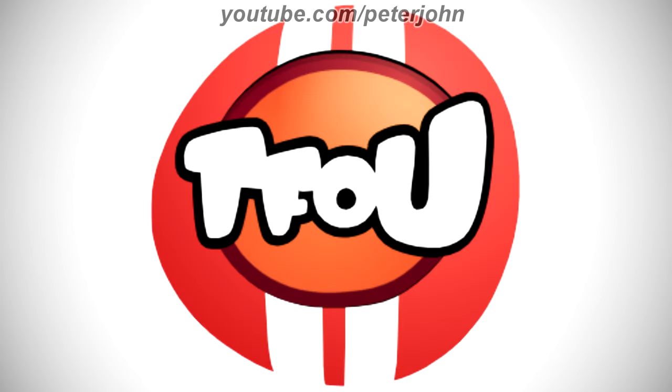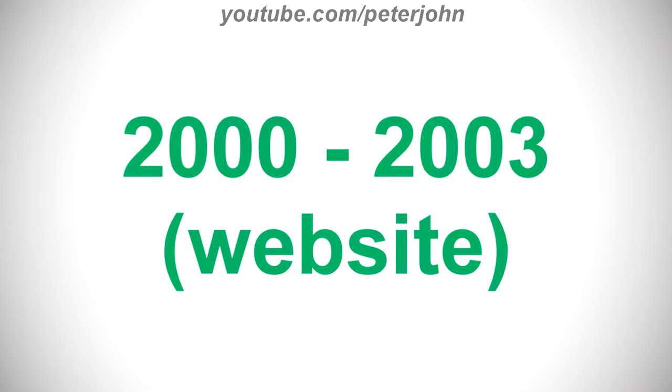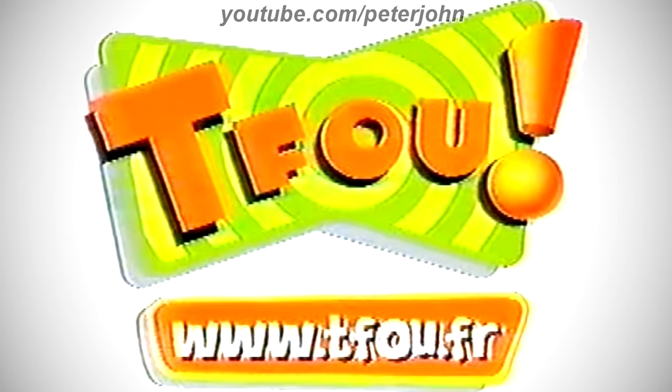Now I'm gonna talk about Tfou. It is a French children's television broadcast programming block on TF1. 2000 to 2003 is a website: here we have the logo of the first name, Tfou with an exclamation point. There is a green and light green shape on a grey outline, and on it there is the word Tfou in orange text on a black outline, and on the right of it there is an orange exclamation point on a black outline. Here is the version with the website and the commercial.